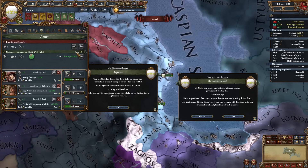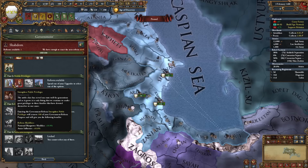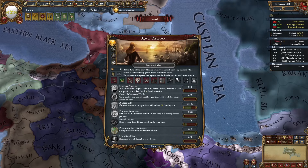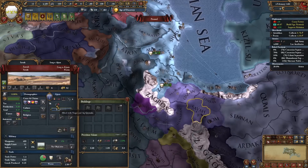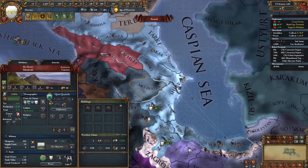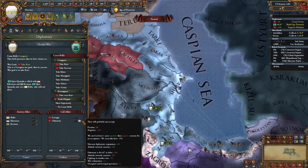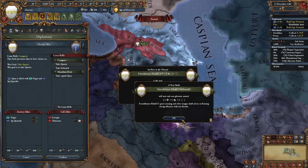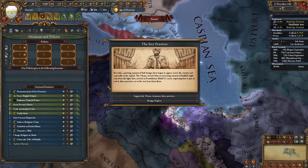Our ruler now died - we'll have this regency for a couple of years. Let's get strength on noble privileges. Let's go for aggressive expansion impact. Soon my regency will be over and also the truce with Ajam - so that will be my next war. I would have loved to declare on Karakayunlu but they're a bit too strong and the Ottomans are not joining. The regency is done and we have a decent heir again.